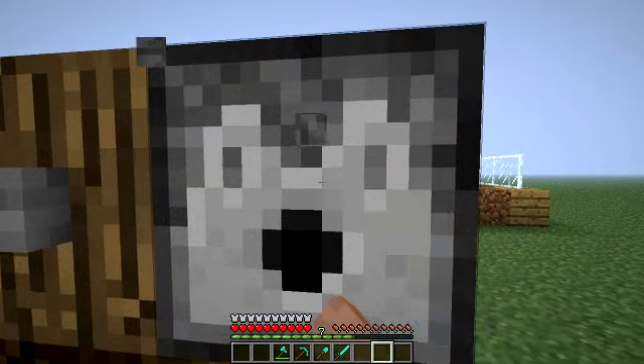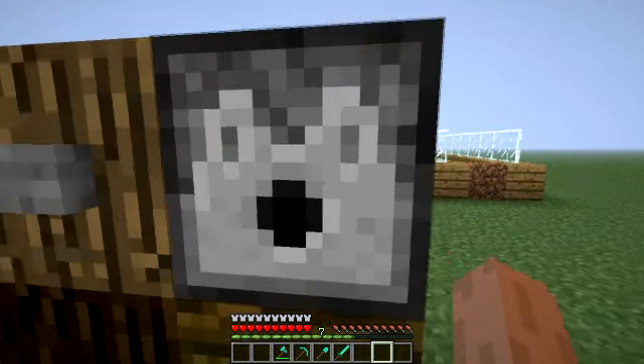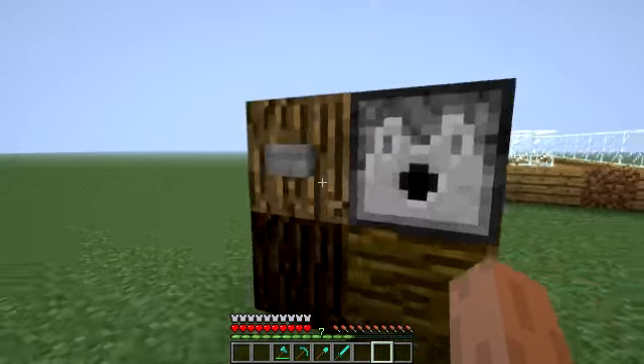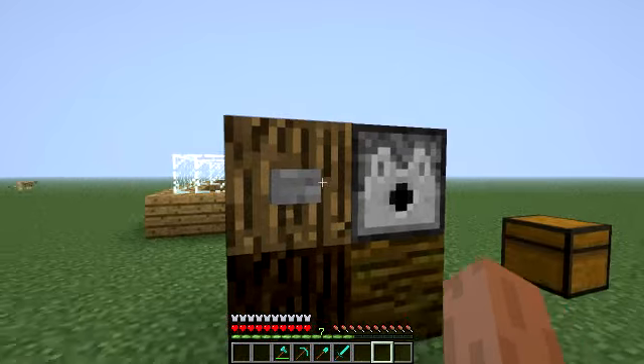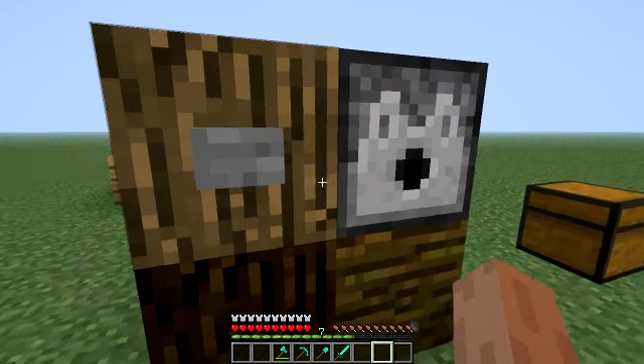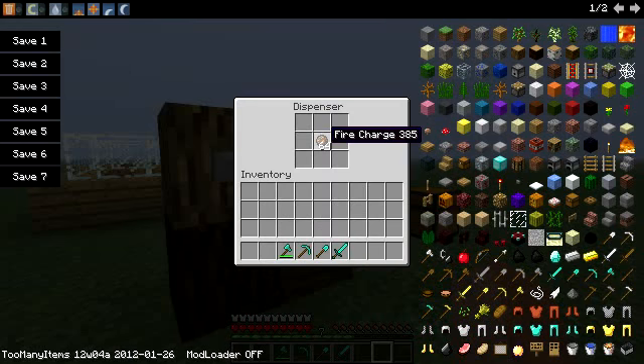And there is a new dispenser texture. And there's a new item called Fire Charge, which looks like a fireball.